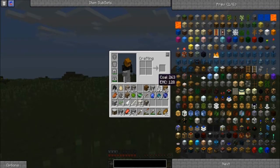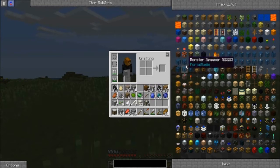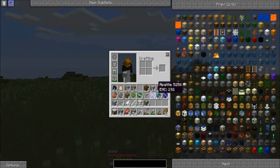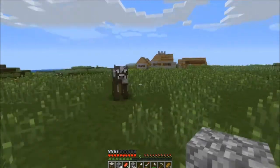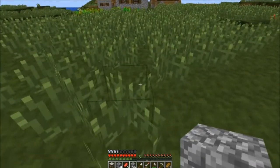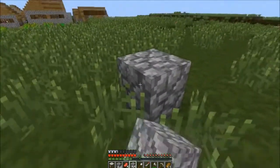I gathered a few resources in the mines. I didn't stay there for too long because I wanted to know a way out before I ventured in deeper. If you know the mods, you can probably identify what mods I have installed so far. So the basics of my housing is going to be a 9x9 square.